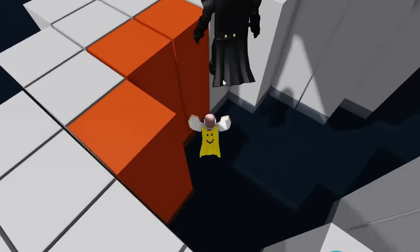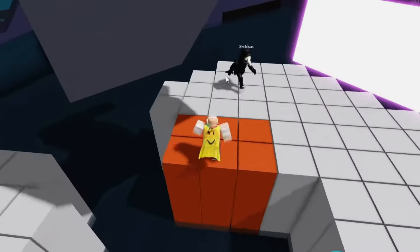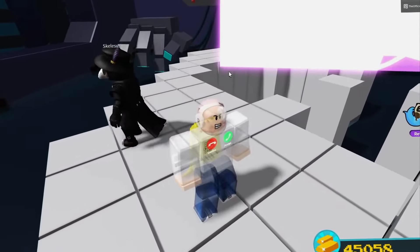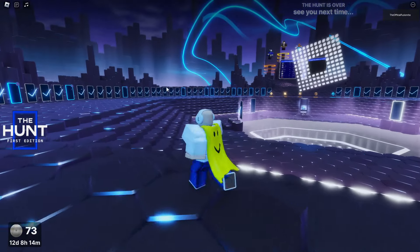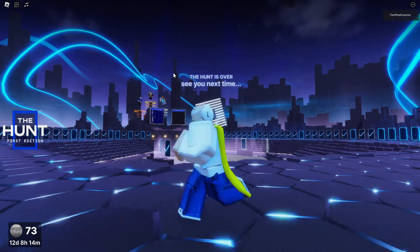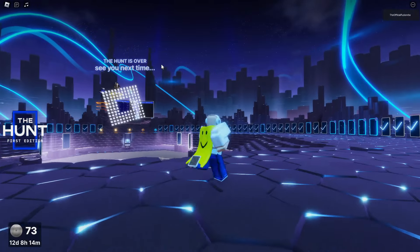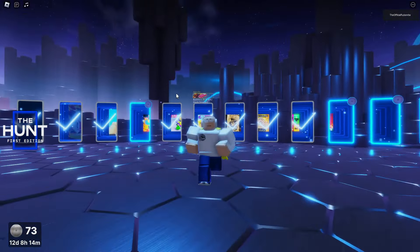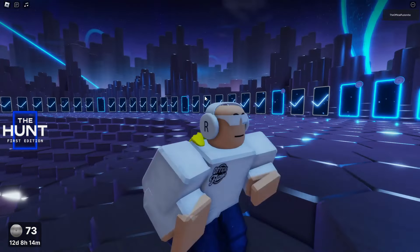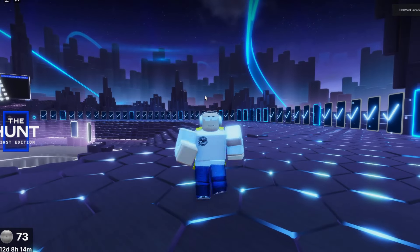Why would they upload a decal that's literally just a question mark? For those who don't know, Build a Boat for Treasure has added a bunch of secret updates — that's what the game used to be known for. The secret boss fights, RB Battles secrets, egg hunt secrets — Build a Boat does an amazing job integrating secrets into boss fights, stages, and mini-games.